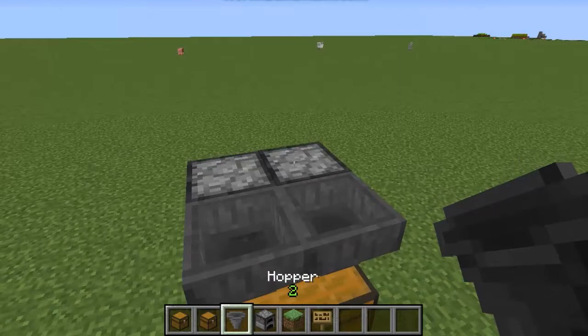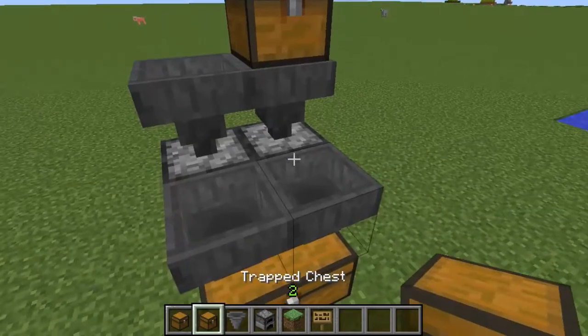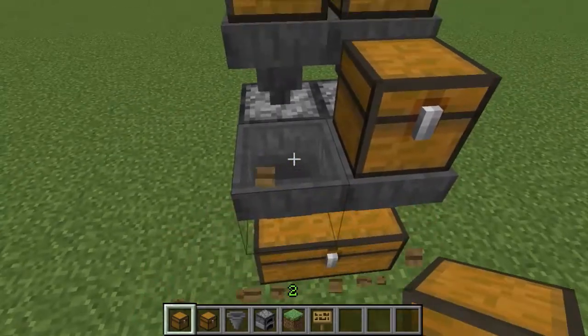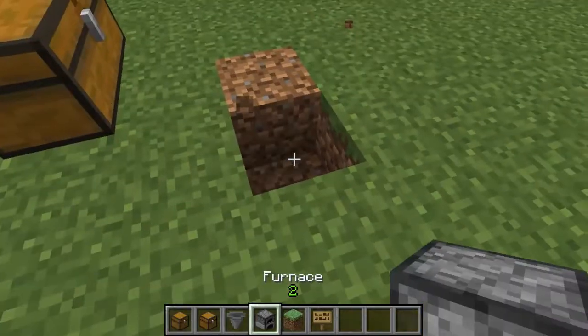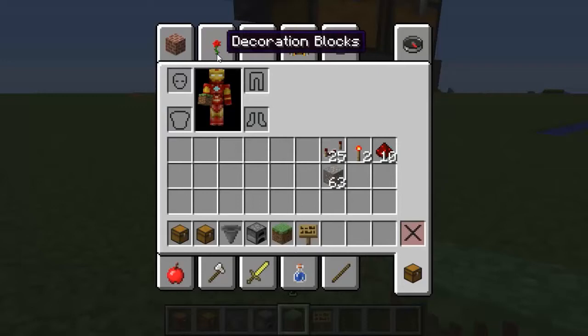Now on each of these furnaces just have a hopper facing down on it. Then you're going to put a trap chest there and a normal chest there. In this chest right here, this is where everything that is done being smelted will go.